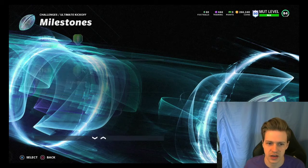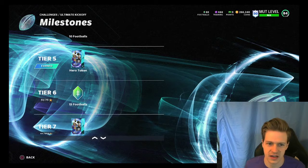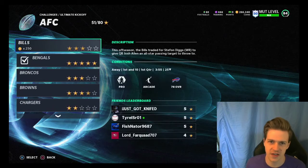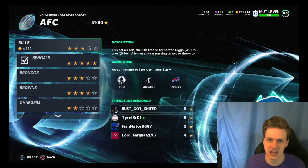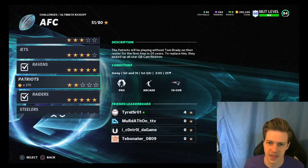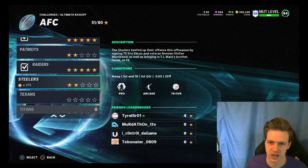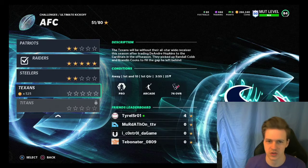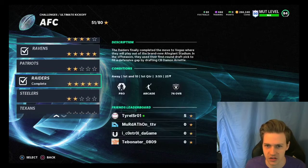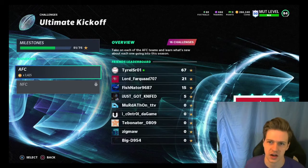We get our first token at the 50 stars mark. I did 51 stars — I literally just went in until I hit 50 stars. You don't have to get all five on all of these challenges. There's 80 stars to earn, you only need 50 of them. If it's a difficult challenge, just do it on one star, don't worry about it, come back to something else and kind of keep going. Grind these solos out as fast as you can. I still had two I didn't even touch yet and I hit my 50 stars and got one token for the set to put together my 88 overall player.